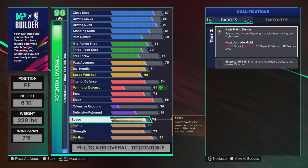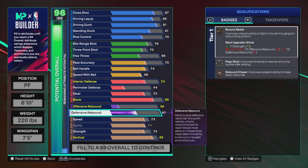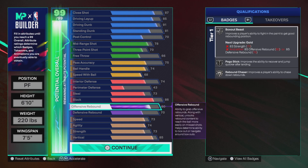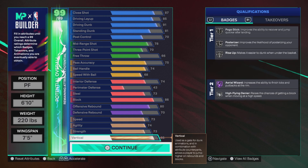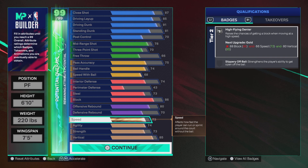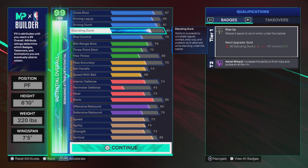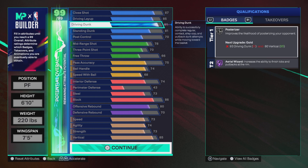Speed maxed out, 74. Defensive rebounding at 73. Since you're not the center, I always say go for a high offensive rebound. Go for offensive rebounding — a nice 80 with 70 so you're going to be grabbing your boards, trust me. I have a KD build with 80 offensive rebound and I average like five or six a game. Since you're not playing big you're just there to help.